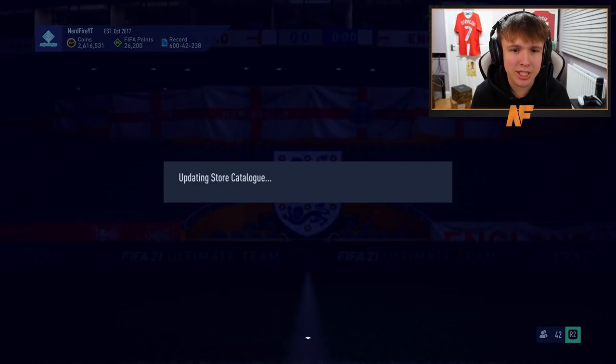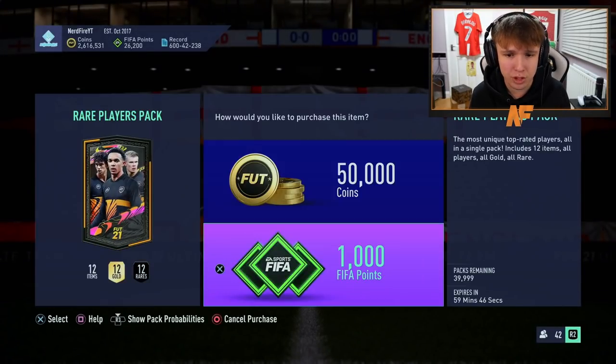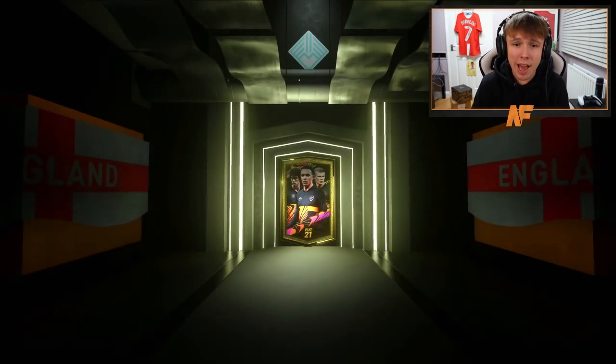Anyways, that's enough of me talking at the start of this video. What you've come here for are the packs. We have got 50Ks and we have got 100Ks that we've gone ahead and opened up for the lightning round. So without further ado, let's get ourselves into these packs and let's see what we can manage to get. Team 2 is out — Saka is in. We've got the Anthony card as well. There are so many nice-looking cards for Team 2. Let's get through these lightning rounds.